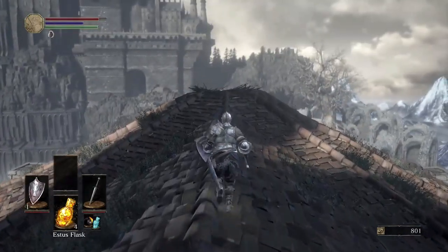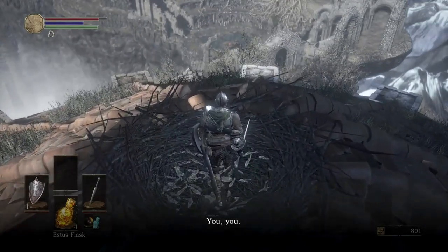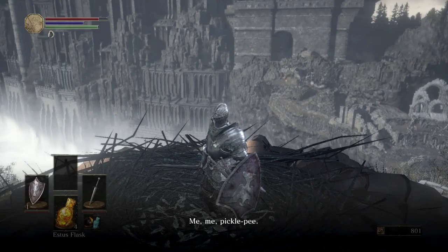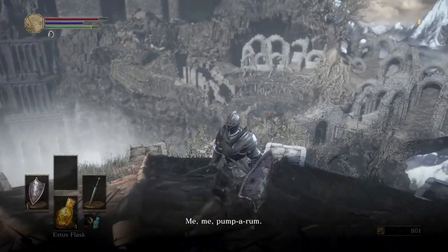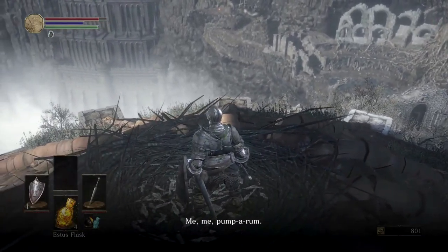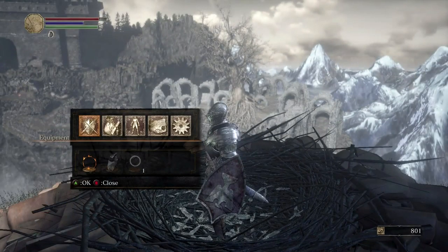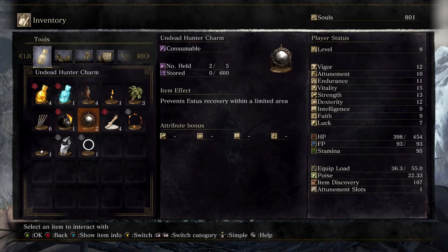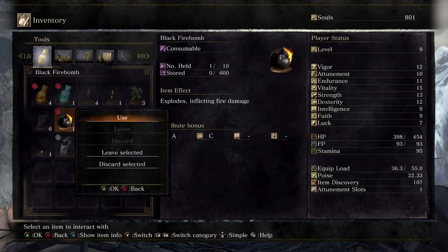Here's a bird's nest. I've accessed the other one in the actual Firelink Shrine, so I'm going to leave something here for this bird. Let me access my inventory and see what I've got. I've got one black firebomb I could leave — I don't really want to leave that because they do a pretty decent amount of damage. But I'll go ahead and leave it.